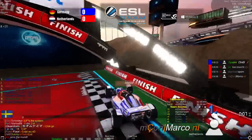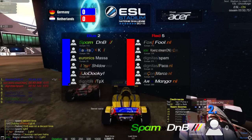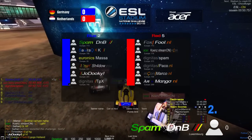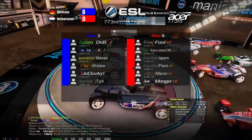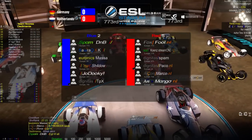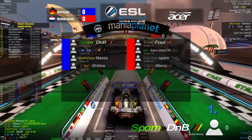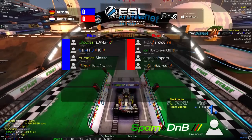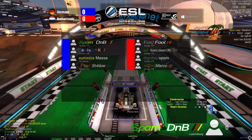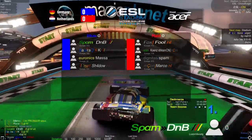We are starting the match — good luck, have fun. This is the ESL Stadium Nations Challenge 2015, the last group stage phase. Germany are taking on the Netherlands, and the Netherlands will have to win all the sub-matches while not losing more than two rounds during the whole match. The lineups: for Germany it's DNB, Kai, Massa, and Shadow; for Netherlands it's Fool, Kunz, Spam, and Marco.